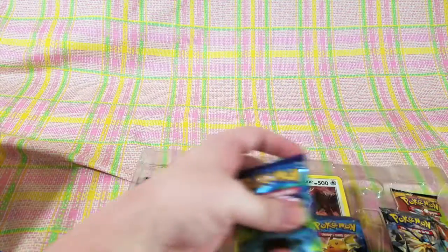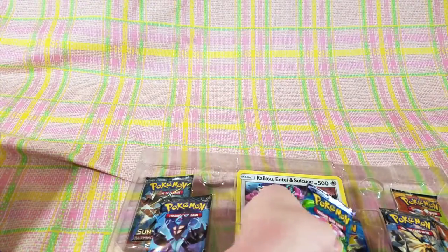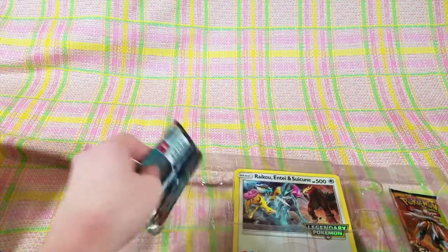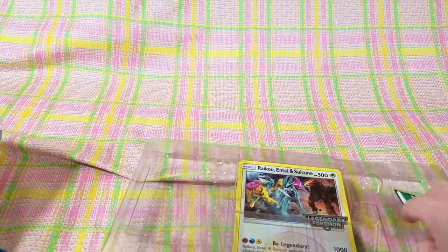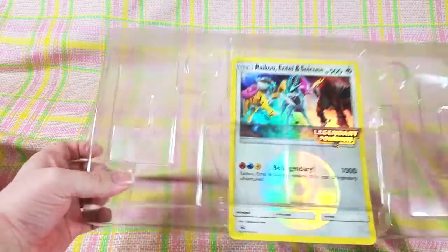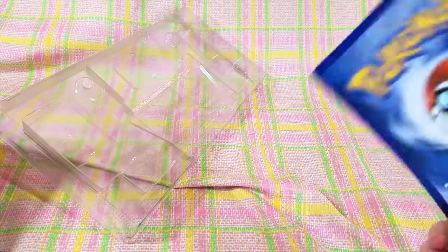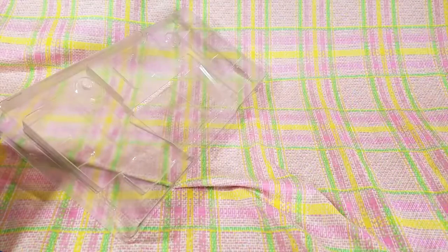And then we've got six booster packs. We've got a couple different ones — XY Evolutions here in front, Ultra Prism, and a Sun and Moon and a Sun and Moon Burning Shadows. We'll set those off to the side and give you guys the code. And then we also have this amazing jumbo card. Oh my gosh, it even has the back on it! That is ridiculous, I love that. I've always wanted one of those giant cards.